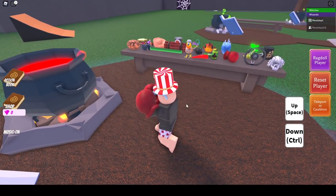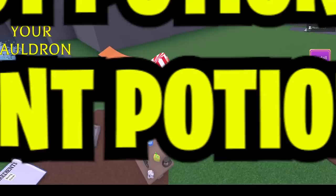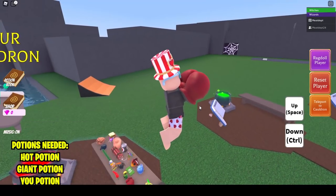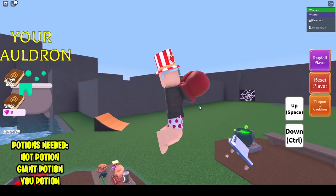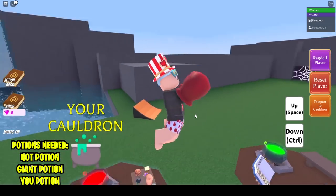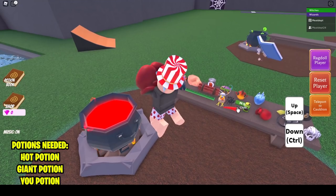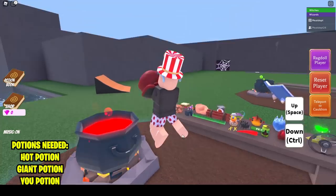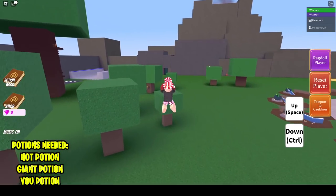The first things you will need are a fire potion, a giant potion, and a you potion — which is yourself. Those are the three potions you're gonna need. Go ahead and first craft yourself a fire potion by sticking a chili pepper into the cauldron, grab it, and then head across the way.